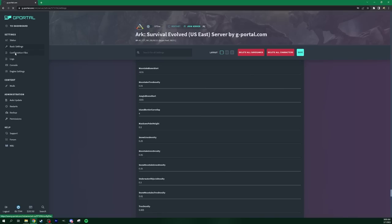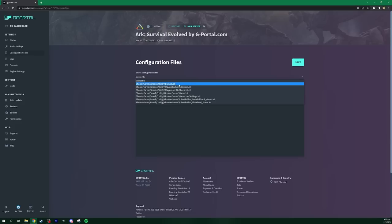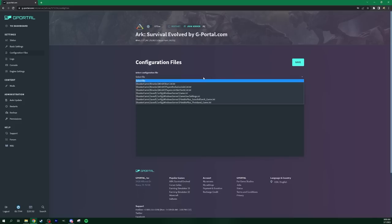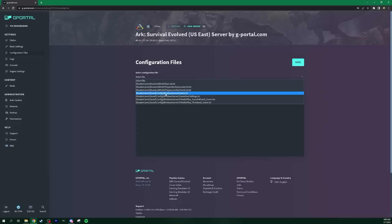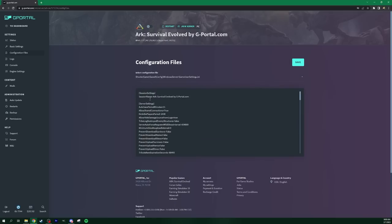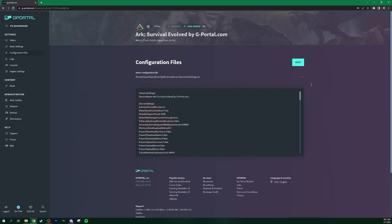Once you have all the basic stuff done, you can go into the Other Settings section. There are dropdown menus for all the INI files — easy access to all your server INIs. You have the ban list, the Game.ini, the GameUserSettings.ini — just click in and put in your INI settings. If you've already started your server once, it will auto-populate with the default settings, and you can go through and change all of these to whatever you want.